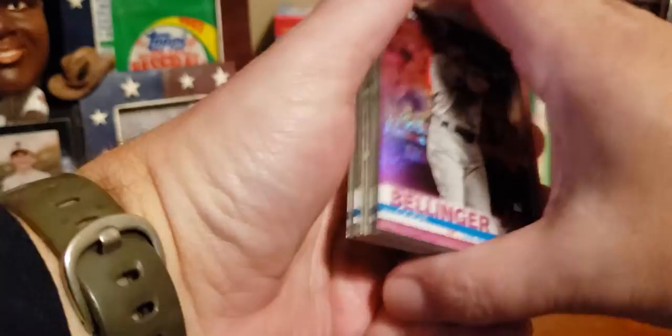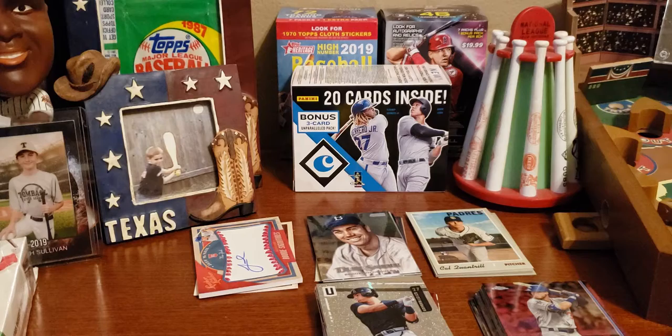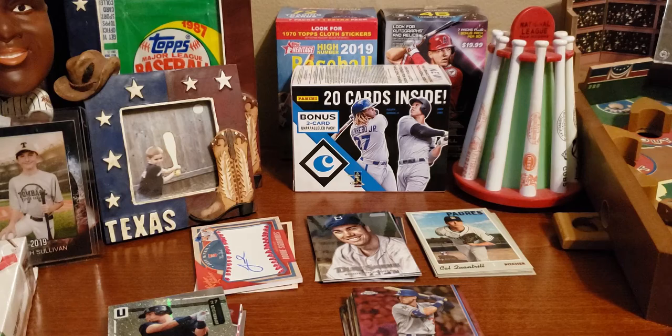Let's see how Chrome Update did. It's a pretty good stack — will it beat the 12 from Chronicles? Counting: 1, 2, 3, 4, 5, 6, 7, 8, 9, 10, 11, 12, 13, 14, 15, 16, 17 hits right there for Topps Chrome Update. So they take the lead over Chronicles. Now our leader in the clubhouse is the Chrome Update.